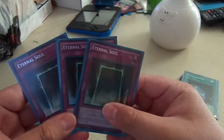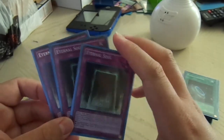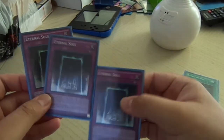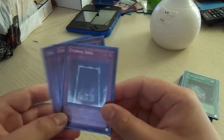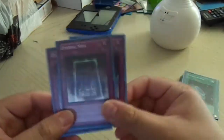And then we have 3 Eternal Soul. Good card. It's not game breaking but it is pretty good. The first effect lets you summon Dark Magician from hand or graveyard. The second effect adds Dark Magic Attack or Thousand Knives, which I never use. It's good because you can use it on your turn or your opponent's turn, but there is a drawback — if they pop this card you lose all your monsters.